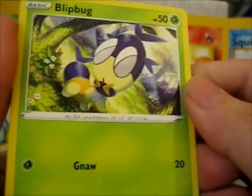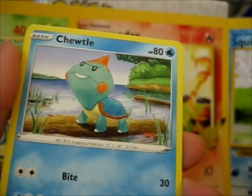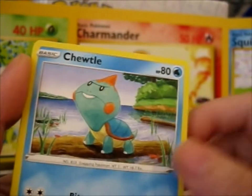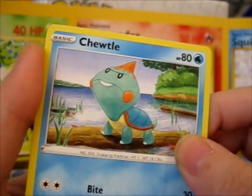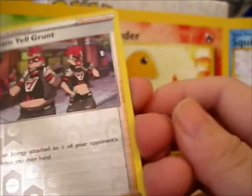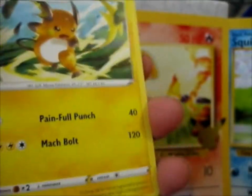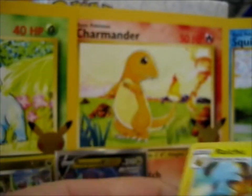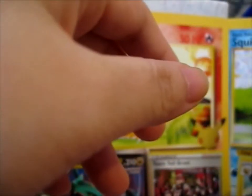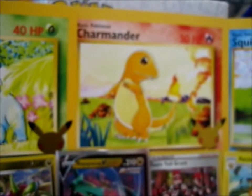Metal Energy — that's the one, good. Qwilfish, Ditto, ooh War Energy — that'd be cool as a reverse holo, or if they actually made these holo that'd be cool. As I said before, happy Grapploct. Blipbug in a different background. Chewtle — not bad, are those his teeth or is that just his front tooth? I mean it could be either. A very lovely Roselia, a Team Yell Grunt reverse holo, and a Raichu non-holo rare.